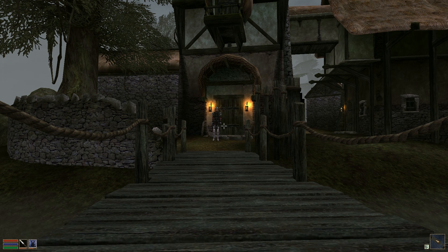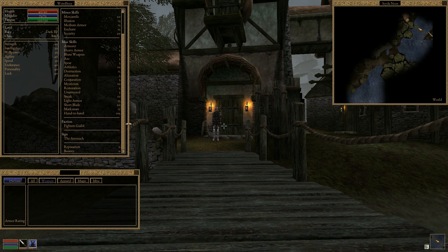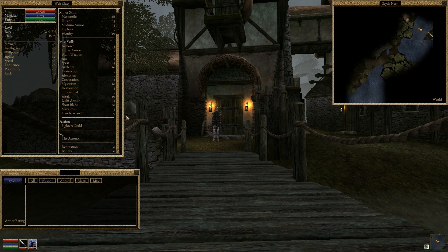There are many improvements to the form and function of the user interface in this release. For example, new information including faction membership has been added to the stats menu. Additionally, resizing the stats menu now resizes the panes rather than simply adding empty space to the right-hand side.